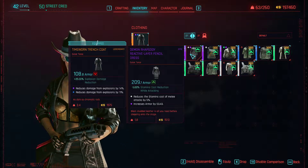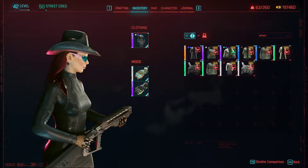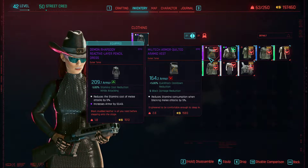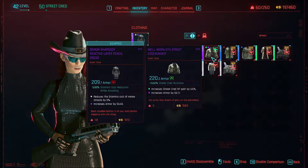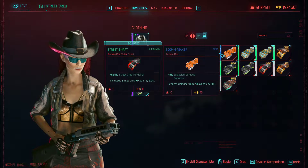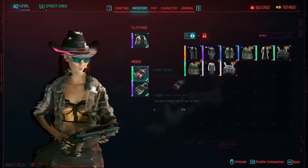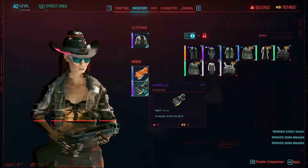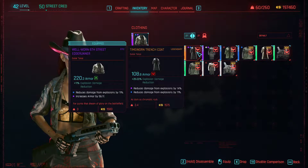Now the jacket. That is a lot more armor. Stamina cost of melee attacks doesn't hurt either. I don't hate that. It's a little weird looking, but I don't hate it. We don't need more street cred, but could we get rid of that for something else? Explosion damage reduction? We don't need street cred multiplier. I'm okay with destroying that, honestly.